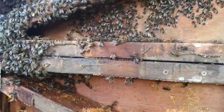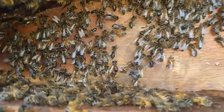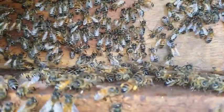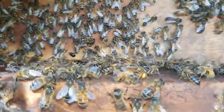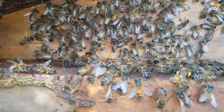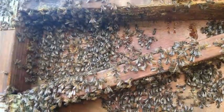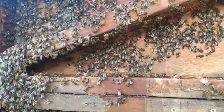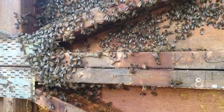Once they've cleaned up the honey, we'll catch the Queen and it will be pretty much over. You'll see there is some small hive beetle running around in the hive — see that little black beetle? It's a pest. We don't get anywhere near the numbers that NSW and Queensland get, thank God. Let's frame up the rest of the cone and then catch that Queen and go from there.